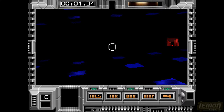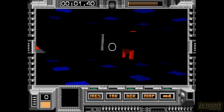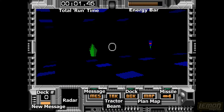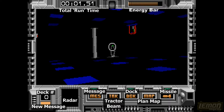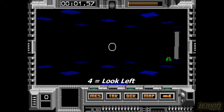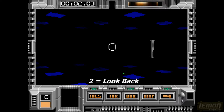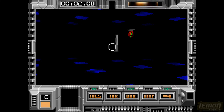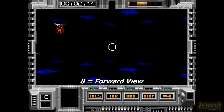Some things can only be blown up with a missile, and some things can be blown up with plasma blobs. You can see that red arch in the background — that's an energy recharge point. By pressing the arrow keys you can cycle the display board buttons and see new messages. Pressing the 4 key lets us look left, pressing 2 looks back, pressing 6 looks right, and pressing 8 returns us to the forward view.